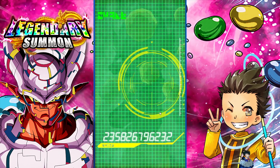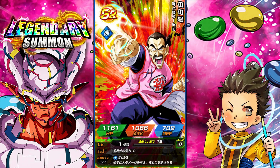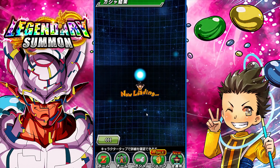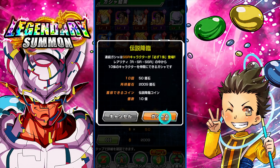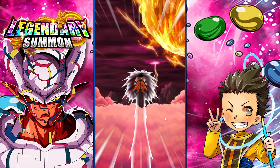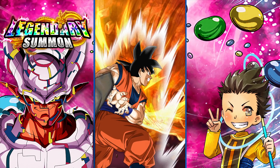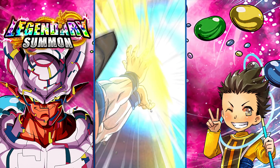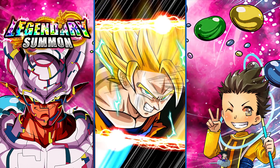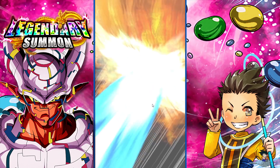So this is a good warning video for people who are trying to summon for Janemba here. You might get lucky for sure — you guys have all seen my crazy multi-summons — but this is very realistic: going 1,200 Dragonstones, pulling a bunch of other LRs you really don't care too much about. All you want is a Janemba. I think a pity system at 2,000 Dragonstones is where it should land.